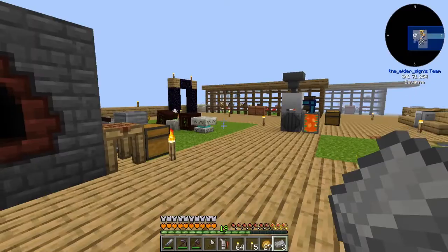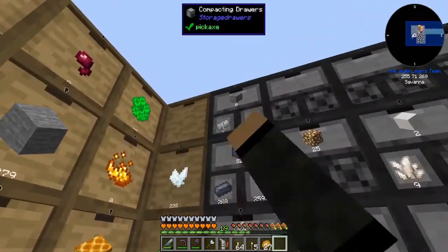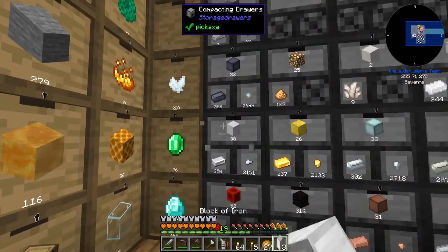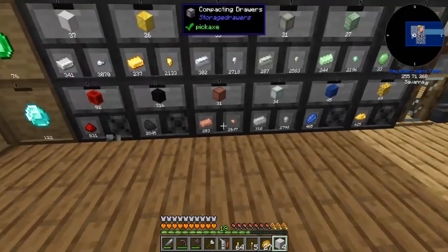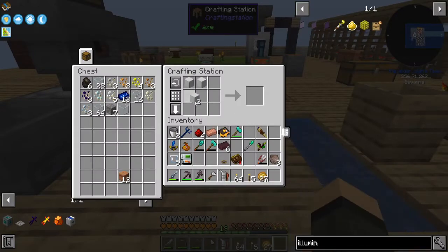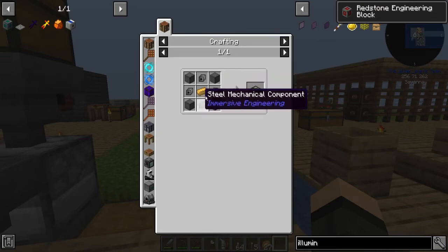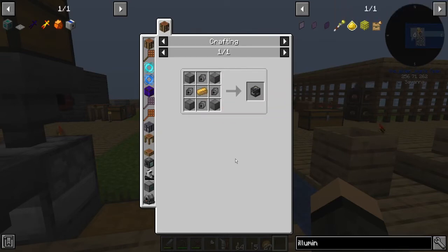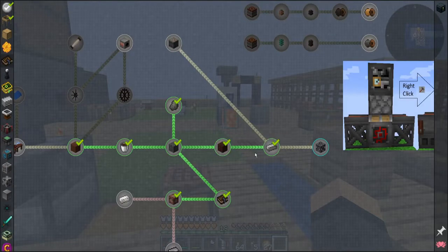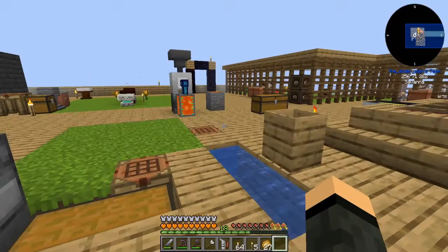Thermoelectric generator is up next, and then the metal press. Free steel, and steel rods — two steel ingots equal one, so I'm going to need six or nine for that. Four blocks of iron — okay, I can make the Redstone Engineering Block right now. Here's the part where the recipes start getting a little more expert-ified, I think.